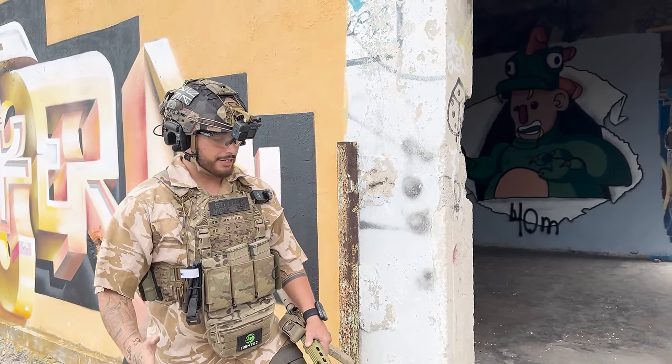Either he reacts and sprays at the threshold — but I'm already back in cover — or he doesn't react quick enough and I high-low, take a knee, pop back into the threshold, a couple of shots bang bang, then flick my rifle back out of harm's way. I've had a really good success rate doing this, and here's a video demonstrating it.